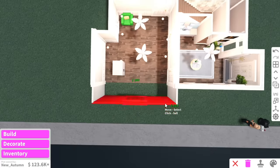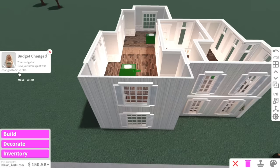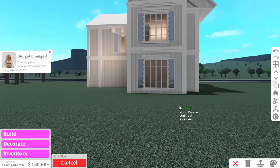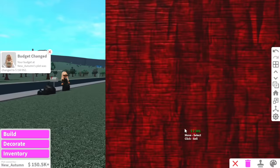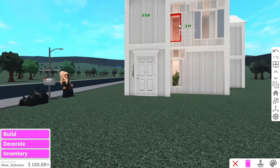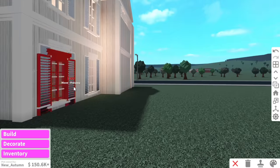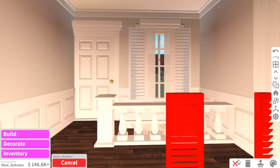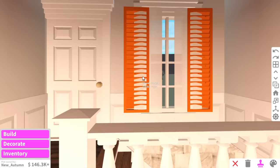We have to knock this wall down because we're extending the kitchen, and we can also knock down this wall. She just increased my budget to $150,000. I'll increase the budget with my own money if needed so there's no problem there. I really love her windows but I just need to get rid of them - I'm so sorry Autumn. Autumn is such a pretty name. I really want to add these shutters on the inside because a mixture between shutters and curtains actually looks super nice.